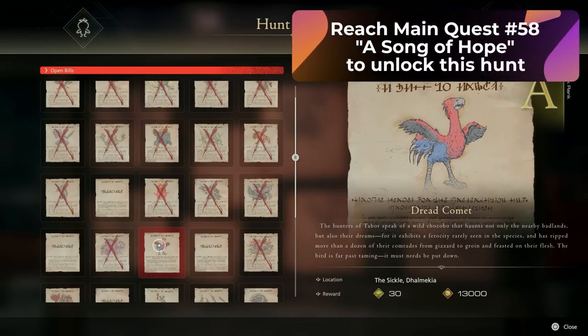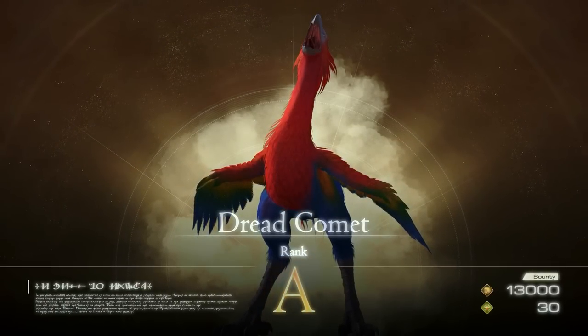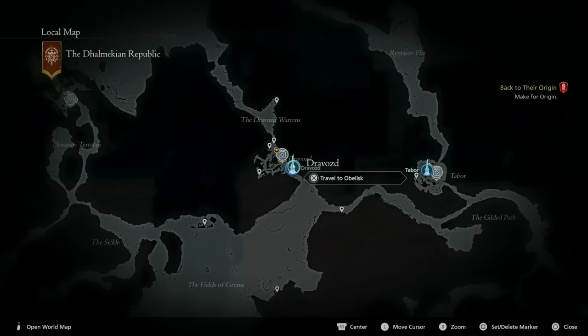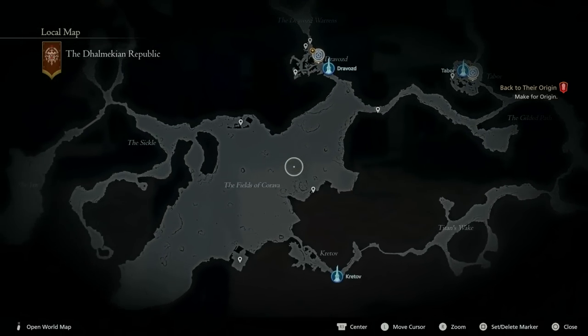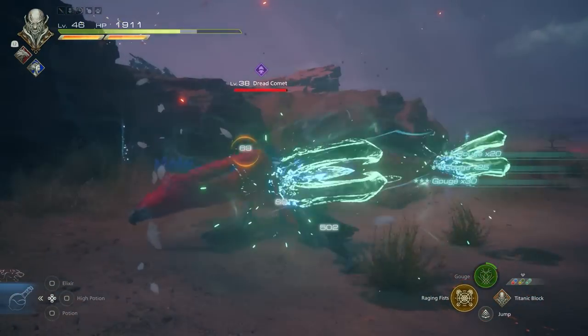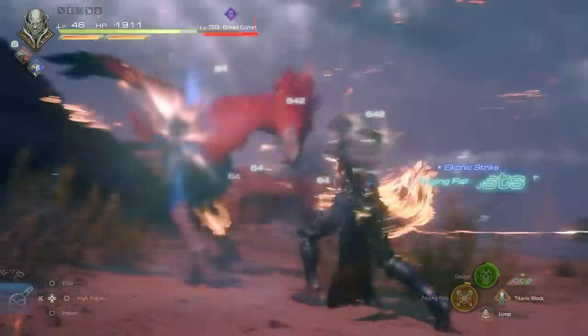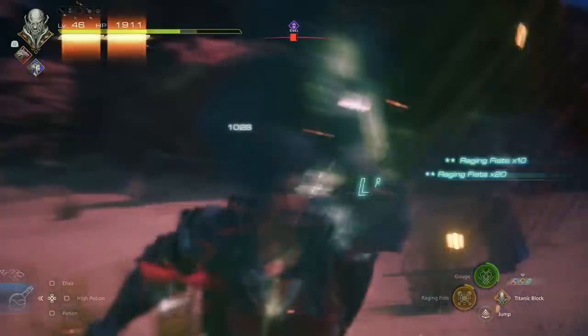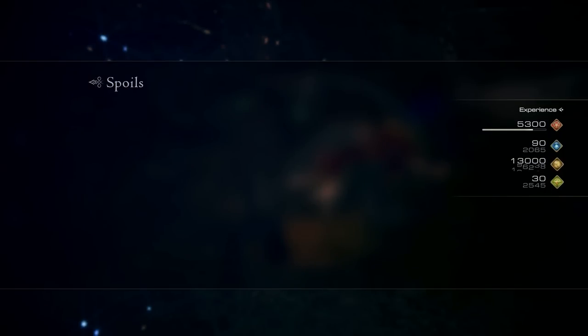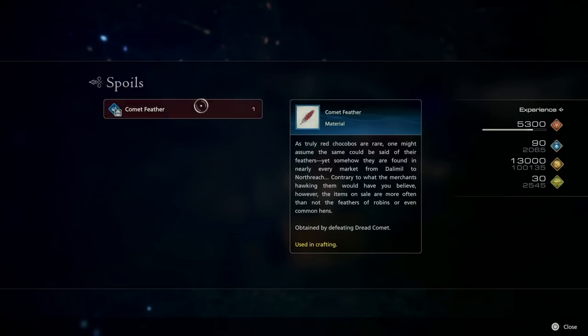The next hunt is a rank A hunt called the Dread Comet. To have this unlocked, you're going to need main quest number 58, A Song of Hope, active. To get here, go to the Dalmekian Republic — go to the obelisk at Dravos and make your way through the fields of Korava all the way to the marked point. When you approach this area, you'll find the rank A hunt, and you'll notice it's probably one of the best colorful chocobos you've ever seen. This hunt is full of meteors falling from the sky, so you're going to have a lot of fun. When you beat this chocobo, you're going to get yourself the Comet Feather, and that'll be all the materials you need to complete the Ouroboros Belt.